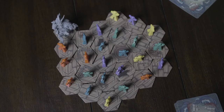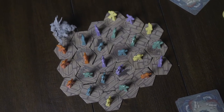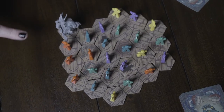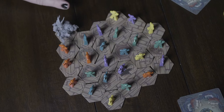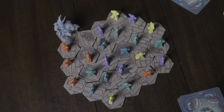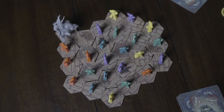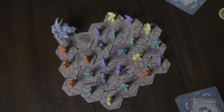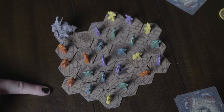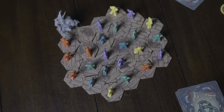The next card we have is Unleash a Tentacle, which allows Uk'otoa to knock a sailor out in a straight line from it. Since we're red in this scenario, we'd want it to take out this blue guy to save ourselves, but Uk'otoa does not move — it only knocks out a character. This card also has a number at the top, so it could reach one space out, two, or three. It does kill everybody in that straight line, so you're not safe being three spaces away.